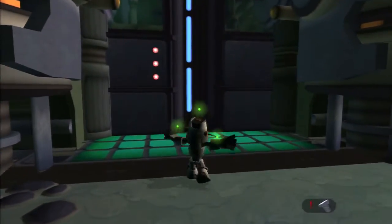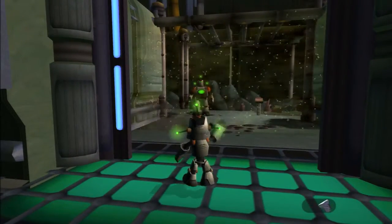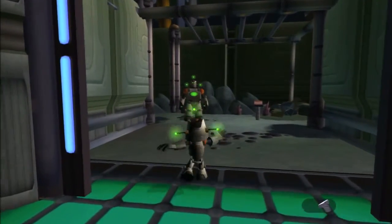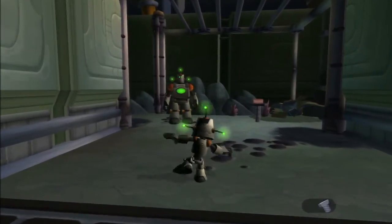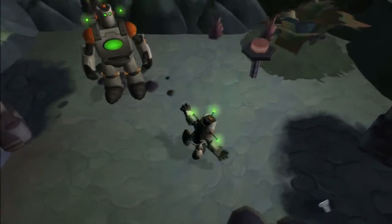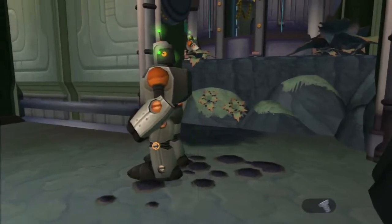Before when we came here, immediately that guy hit that switch and triggered an alarm. Since we are now a robot, as far as he's concerned, we can now just get in. But if you drop your defenses near him, he's still going to hit that button, and that's gonna cause some really annoying enemies to come out and attack you.